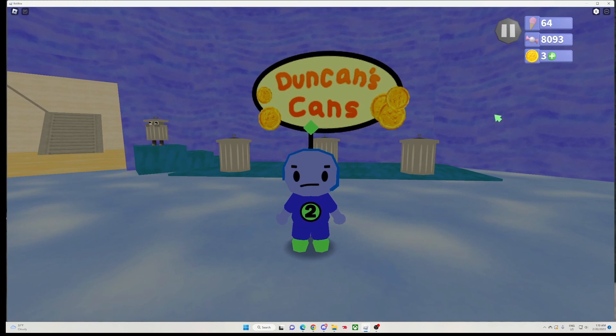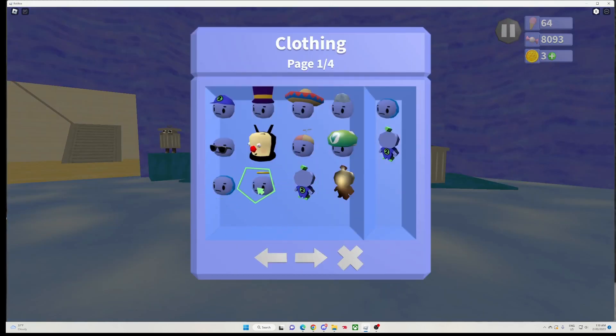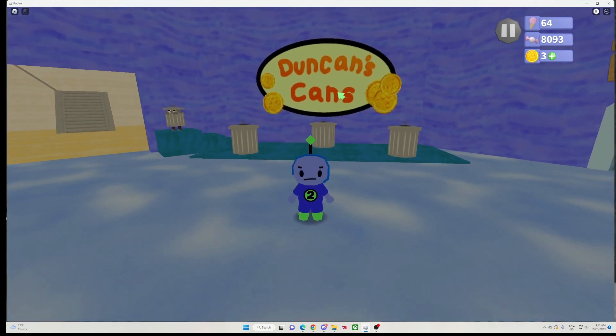Now, as you can see, I have three tokens, and the only two hats I got from Dunkin' cans are the Halo and the headphones, which I like. Now, I'm hoping right now for like a skin, because I'm not really sure what the chances of getting a skin are. I hope I do get a skin, or like a cool hat that I really want.